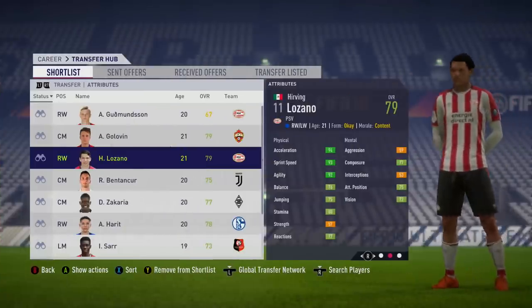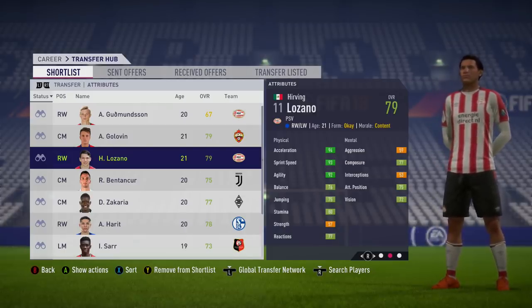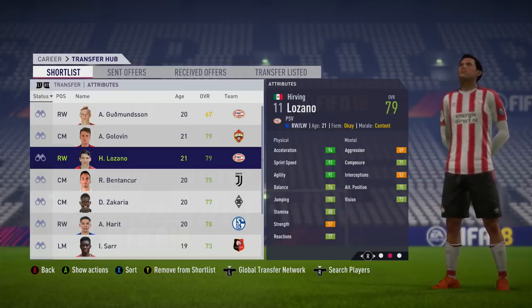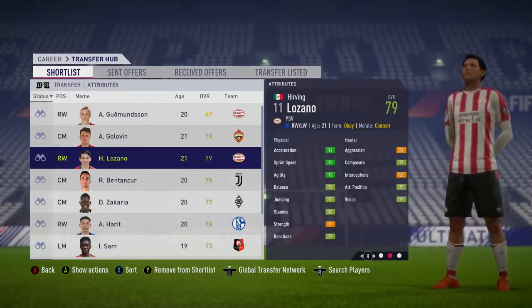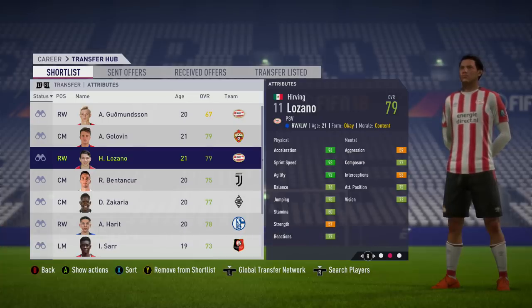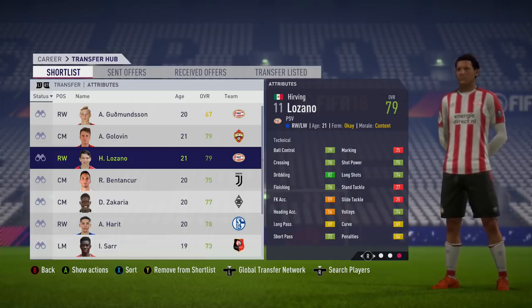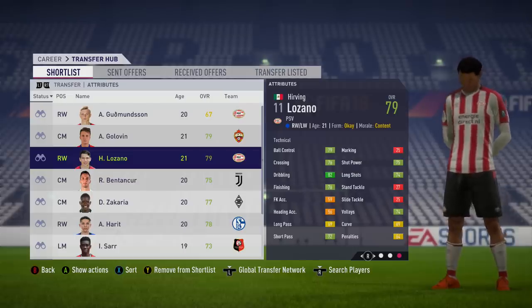The first player in this video is the main man himself — it is Hirving Lozano, the Mexican winger from PSV Eindhoven. He's not quite a hidden gem, but he's definitely going to be a breakthrough star. The man everyone's been talking about when it comes to breakthrough guys in this tournament. He can play on both sides of the wing, only 21 years of age, 79 overall and about 85 in terms of potential. As I'm recording this, he just scored the winning goal against Germany, so he's already off to a pretty decent start.